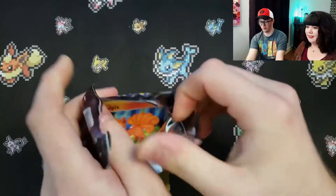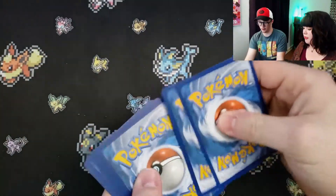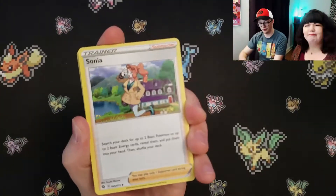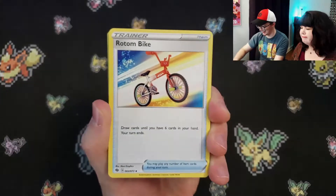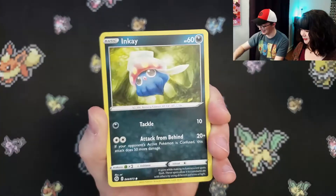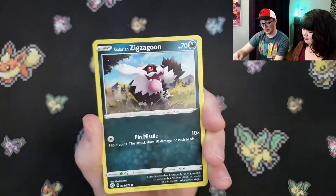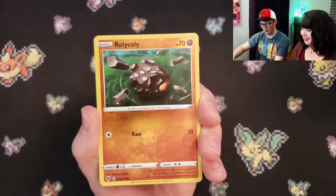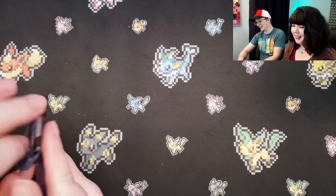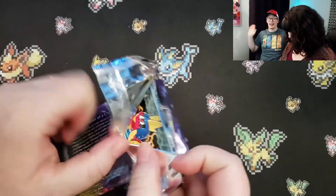And we didn't have to pay a scalper price for it either. We actually were able to get on the Pokemon Center pre-order, which — thank goodness. Water Energy. I just called it Wet Energy. Rotom Bike. Inkay. Pokeball. Sizzlipede. Zigzagoon. Reverse Holo is a Rolly Coley. And Scrafty Holo. I literally could not pull another thing. If you get one and you win, I really don't care.